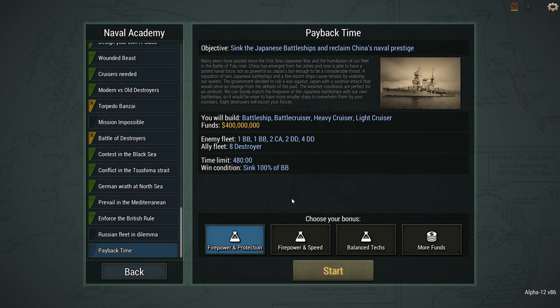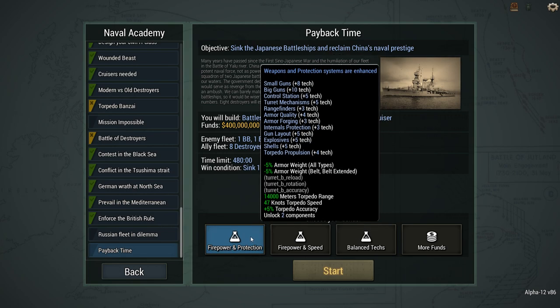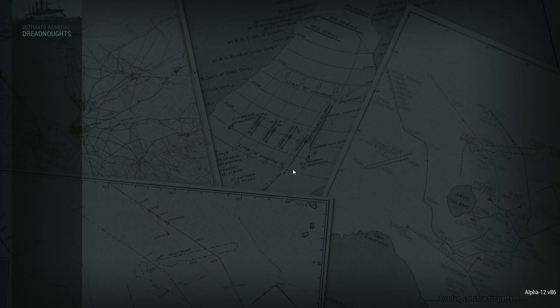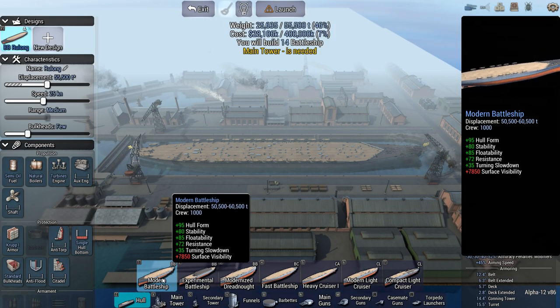Considering the threat and a budget of 400 million, I think going with battlecruisers with big guns is more useful. Battlecruisers generally don't need a lot of protection — well, they need it but they don't have it. So we're going to go with firepower and speed and throw together a couple of battlecruisers.